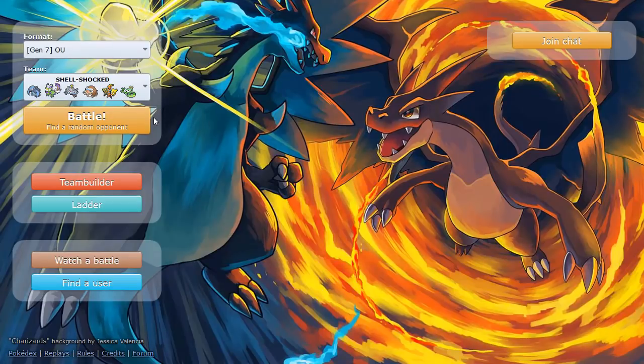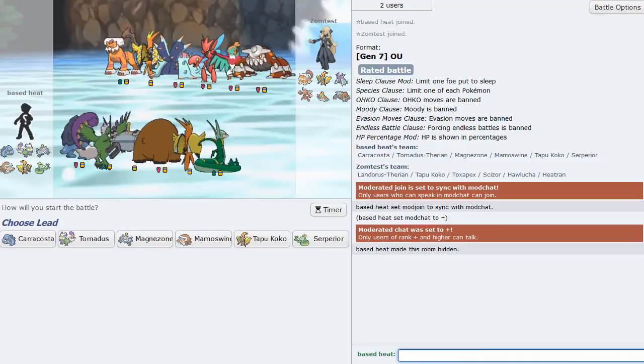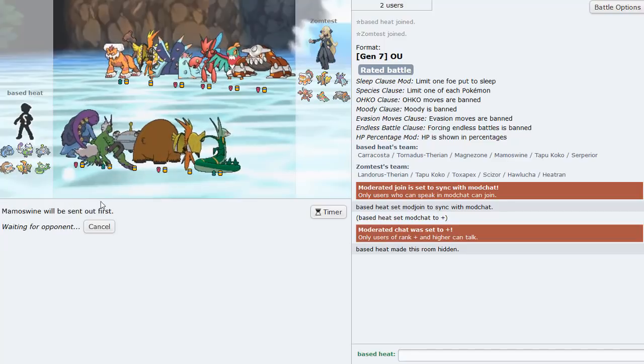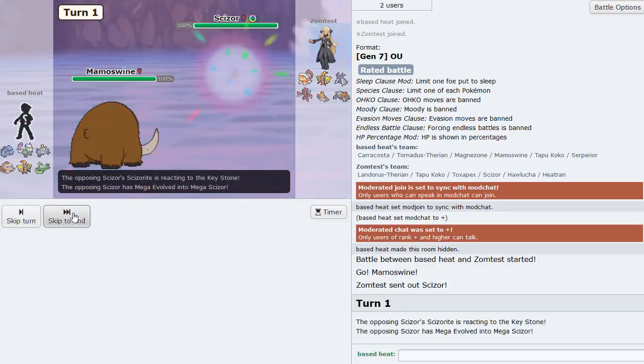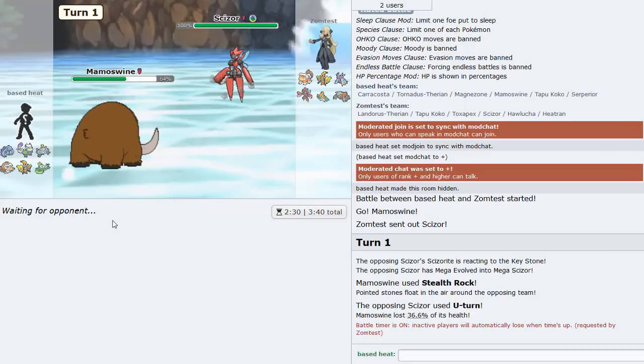Let's find a game and see how we do. First game is against a Tapu Koko squad. I'll lead Mamoswine because setting up rocks is nice - his defogger is potentially Lando, Koko, or Scizor. I'll just set up rocks here and he goes right for the U-turn.